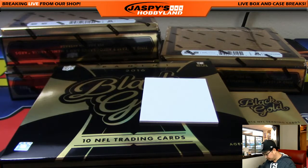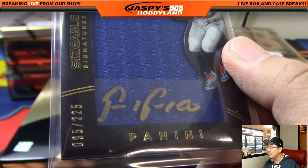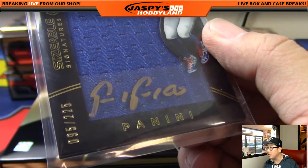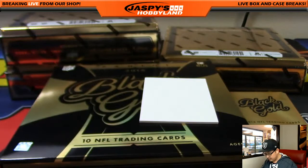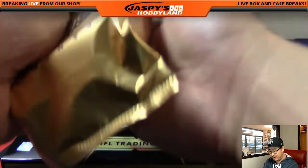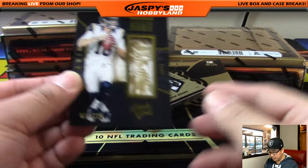That's on card. You can see right there closely — they put the signature right on the top that comes here. I would consider it on card because it's part of the card, it's not a separate thing. When you see metallic marks, you'll see how they're going to try to blur the line between on-card and sticker.